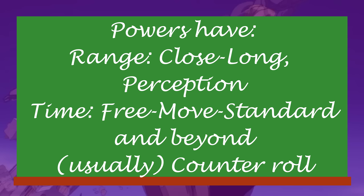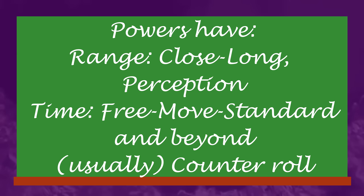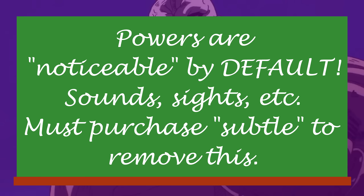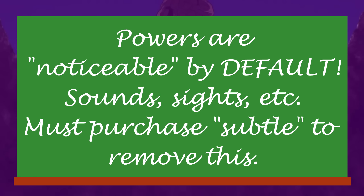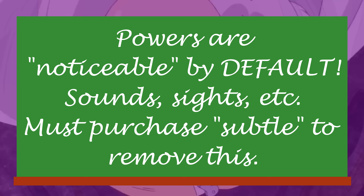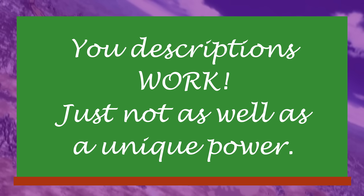Bear in mind that most powers require some sort of action cost, like move or standard, and they last for some period of time, and probably cause a target to roll in reaction. A big problem people often forget is that by default your powers are inherently noticeable in some way, even if your character is turning invisible — if someone is staring at you directly, there may be a weird transparency or blur effect as you disappear. If you are shooting beams of light, they'll see a flash and know it's from you specifically. There are add-ons to powers that can let you be sneakier, but without them everyone knows you're a superhero and that you're using your powers.